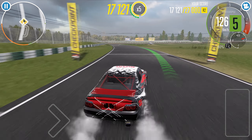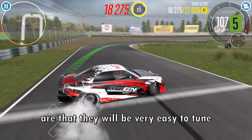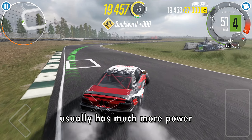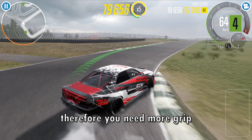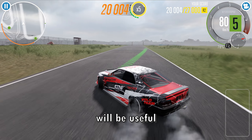The best thing about grippy cars below tier 5 is that they will be very easy to tune on engine swap, because engine swap usually has much more power than stock engine — therefore you need more grip to control it, and that's where the natural grip of this car will be useful.